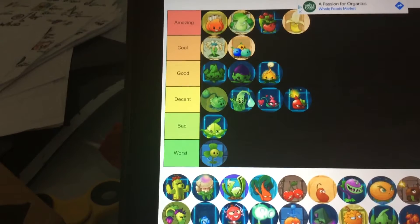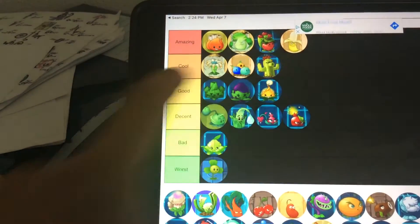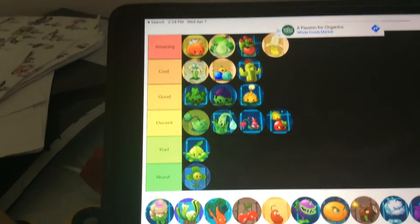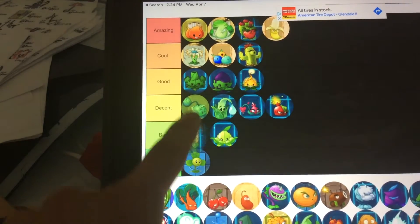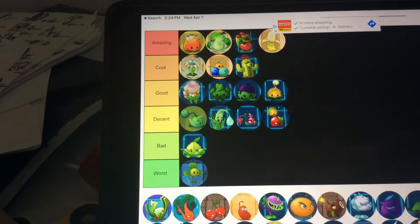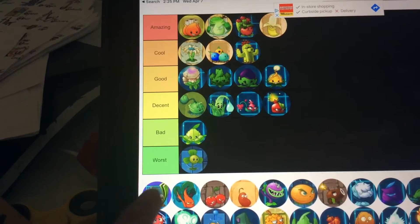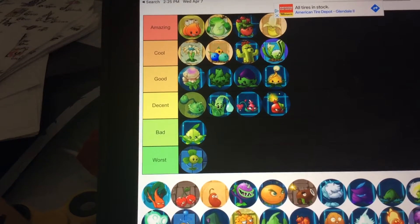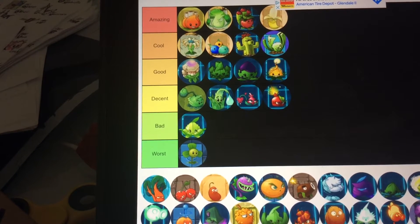Cabbage Pult is decent. I don't like Cabbage Pult, but I don't hate him at the same time. Cactus is good and cool — I like that it looks like its original form, because this is PvZ too. I think this one's named Cauliflower. I'm going to go good. It would be in Cool Tier, but for now it's good. It's just Hypno-shroom if it was a different plant. Celery — I think that's its name. Really cool. It's just really good, honestly. It's like, let me attack from behind and protect from the other side.